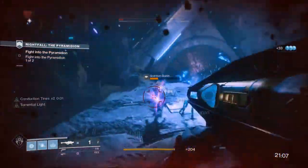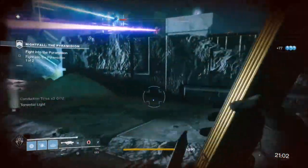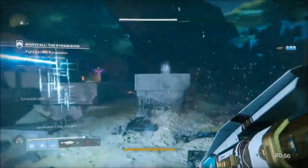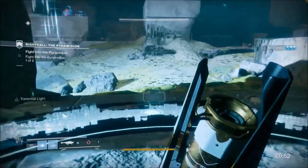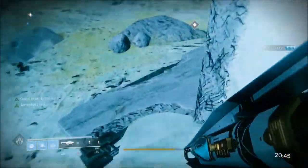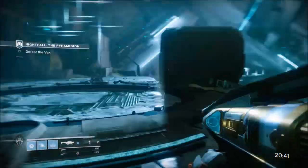Once you've activated the two plates and taken down the adds, make your way towards the center structure at the back. Try to stay to the left of it and get the yellow bar harpies to come to the left side. Then you can attack them from cover, put a rift up, and keep throwing grenades. Try to make sure grenades are hitting multiple enemies to get that chained lightning effect — you basically won't run out of grenades.